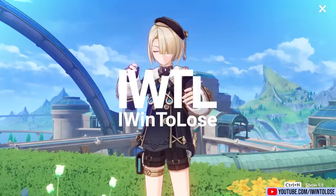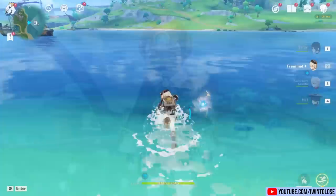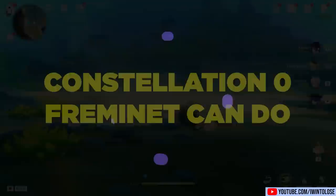Hello and welcome to my channel, iWinToLoseGaming. The final and most neglected of the trio of Fontaine siblings, Freminette, is available in the second half of patch 4.0. In today's video, let's dive into what a Constellation Zero Freminette can do.